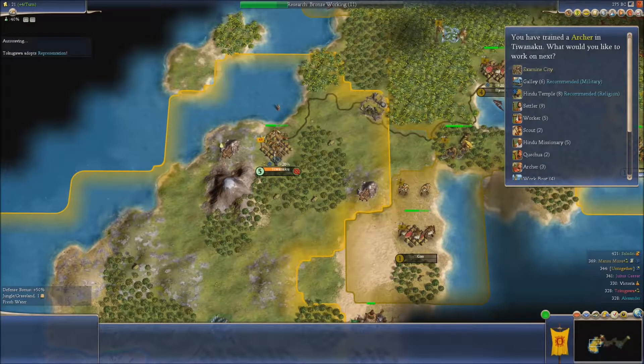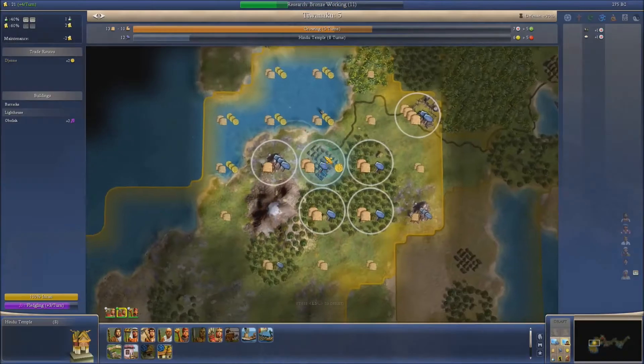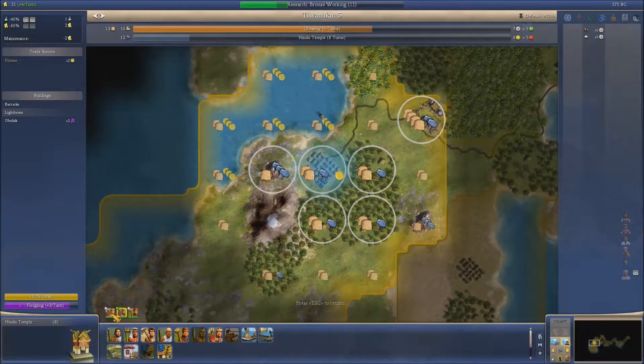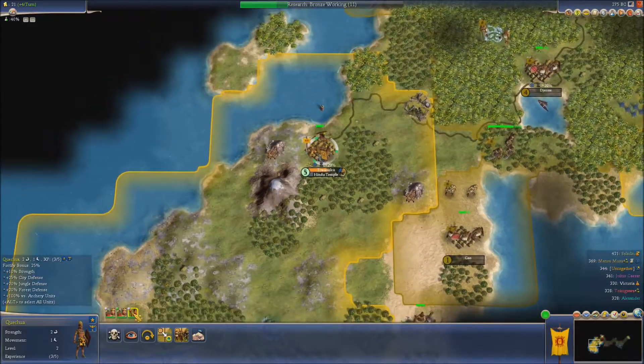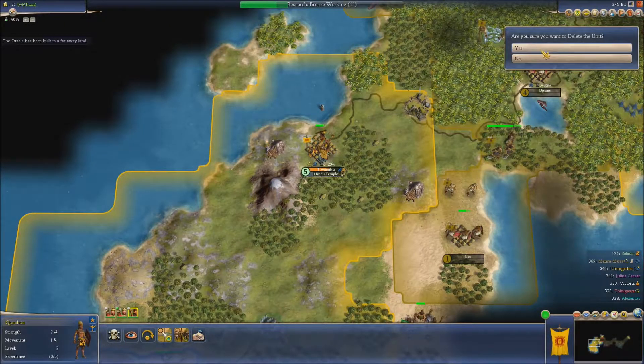So an archer in Tuanku. A Hindu temple — one gold and one culture. Culture is always a good thing. Let's get in here. So we've got two archers, so I'm going to disband this warrior for now, because we're going to be training axemen very shortly.